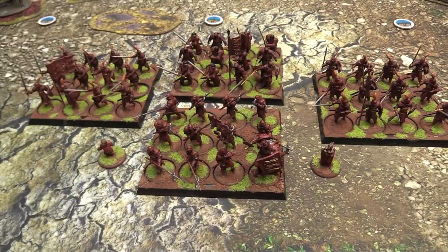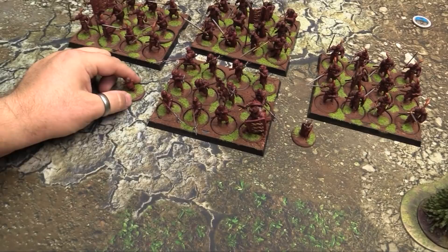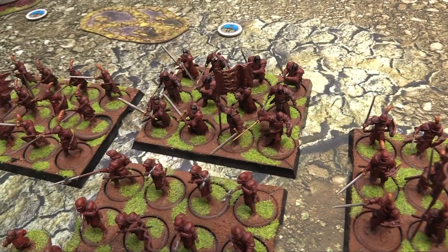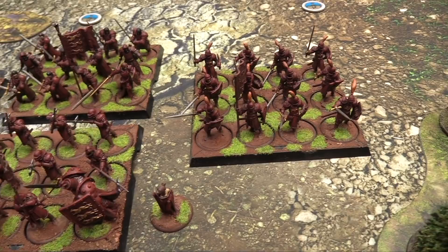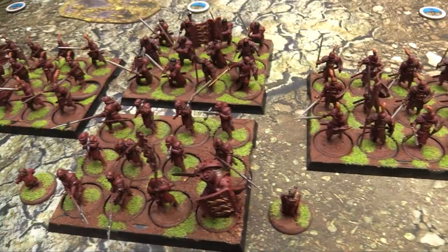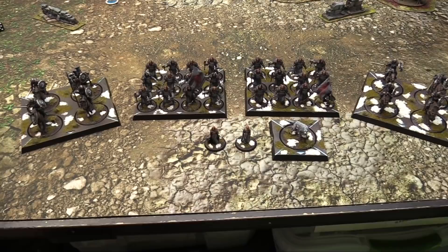Here are my Lannisters. We have Gregor Clegane, the Mountain, as commander. My two NCUs are Cersei and the Imp — Tyrion. He is leading the unit of Halberdiers. We've got Jaime leading the Mountain's Men. And then two units of guards with Guard Captains. 34 points total: 22 for four combat units, eight for two NCUs, and four points in Heroes.